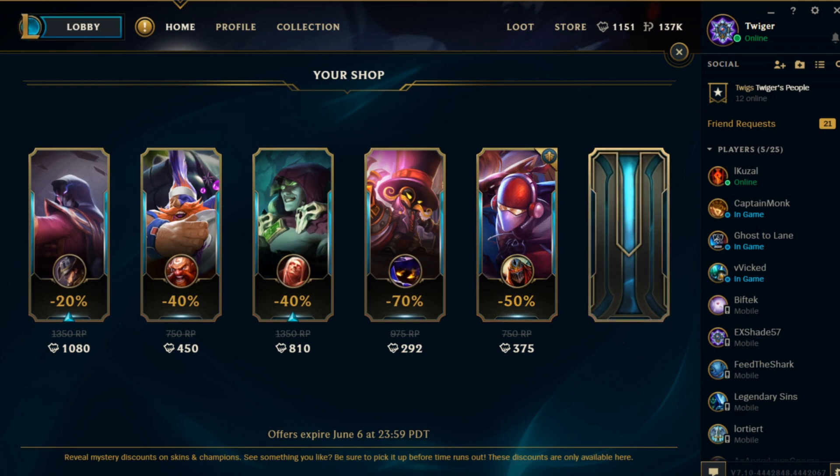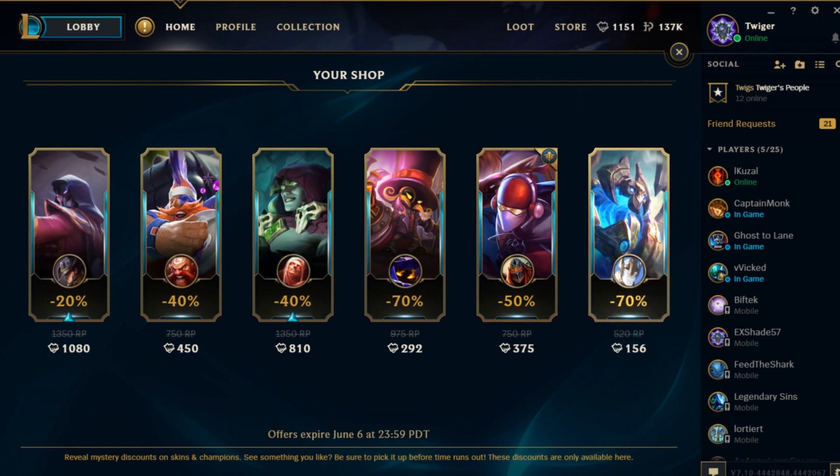Now the last skin — drumroll — it's going to be... the Enchanted Galio, I think, for only 156 RP. When you have a bunch of skins, sometimes they just don't match up. It's only 156 RP, but I've got the Gatekeeper Galio skin already. As much as I love the splash art on this and the in-game animation, I'm not entirely sure I'd play it over the Gatekeeper Galio, but it's still a pretty awesome skin and for that low price I might very well consider it.